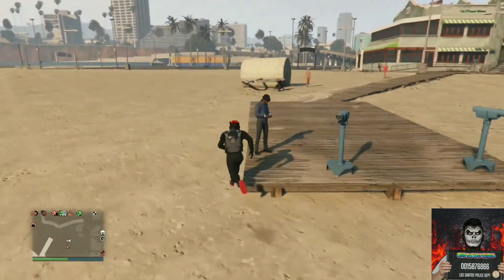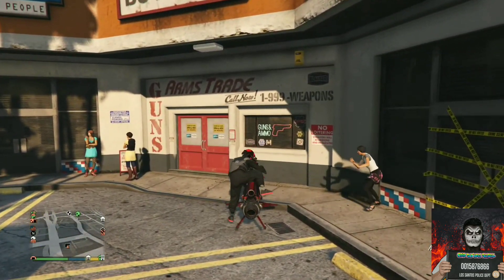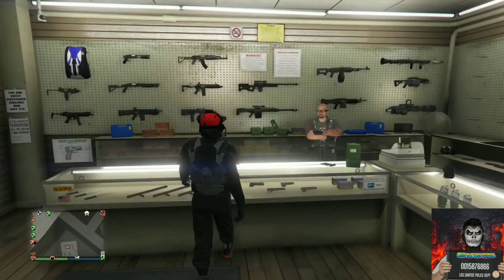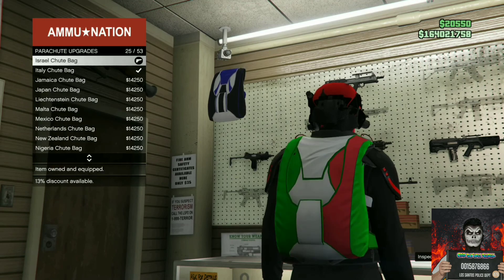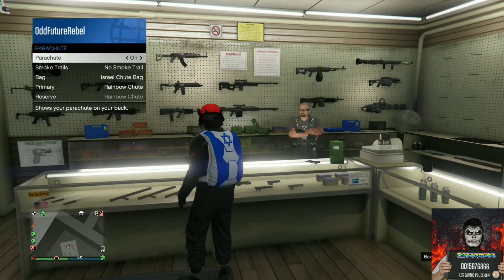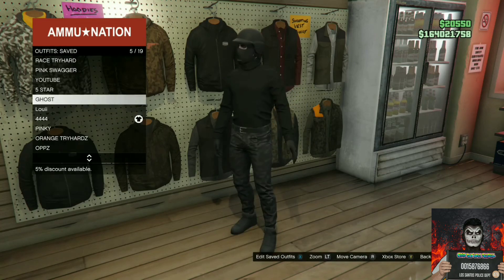We will be transferring over a red duffel bag to this outfit. If you do not have a red duffel bag, there will be a link below on how to get one. Make your way to the ammunition store, go to the front counter, push right on the d-pad, go to parachutes, then parachute bags, and scroll down to find the Israel Tube Bag — it's a white and blue one. Back out from the front counter, equip it on through your interaction menu, go to the outfit section, and save this as an outfit.